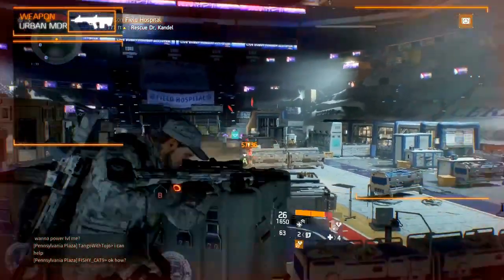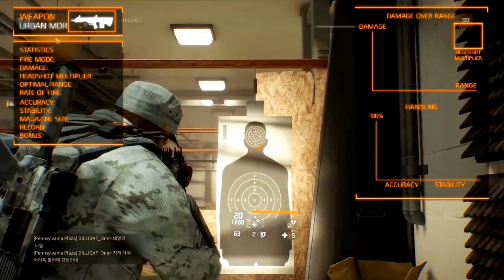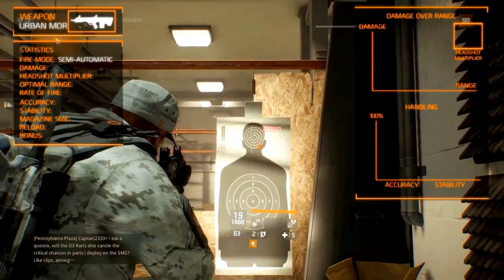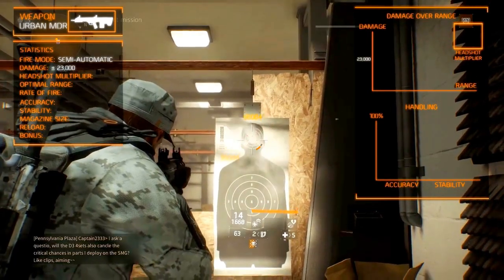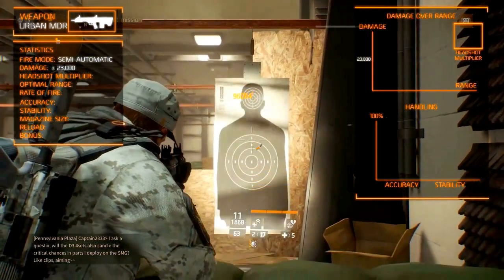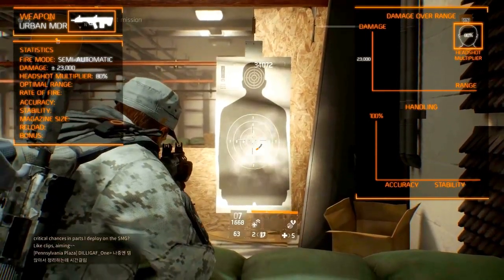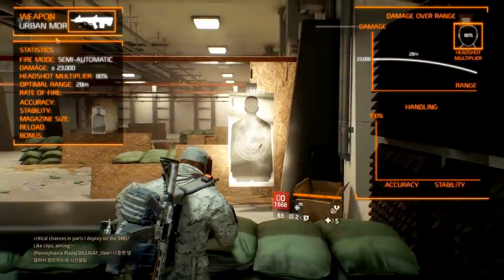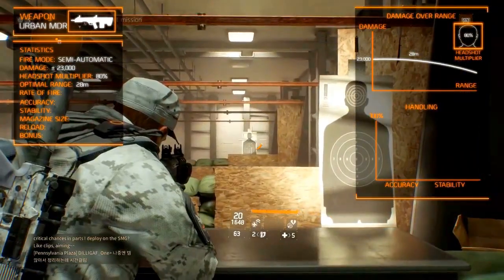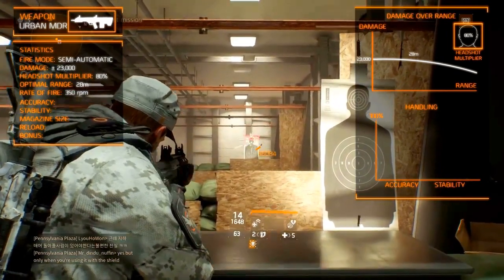Now we're getting more in depth with the weapon. Let's talk about the statistics. Unlike most assault rifles, it fires semi-automatic. It deals great damage at 23,000 damage per shot. When shooting someone in the head, the assault rifles get a damage bonus of 80%. It is effective until an optimal range of 28 meters. The rate of fire is really low for its class, due to the fire mode, with it being around 350 rounds per minute.